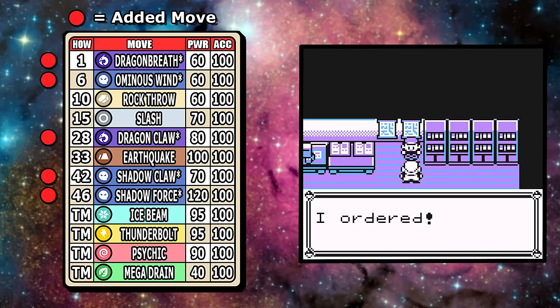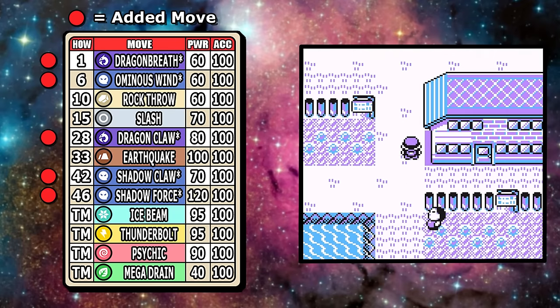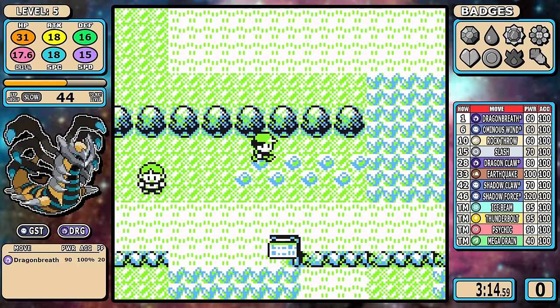TMs are also what you would expect. I did give Giratina a little bit of leeway with access to things like Ice Beam and Mega Drain, because it does learn other Ice and Grass moves, and we're already kind of suspending our disbelief a little bit for these fun runs. I just really believe that in some alternate reality where this is a Gen 1 Pokemon, it would get those moves.